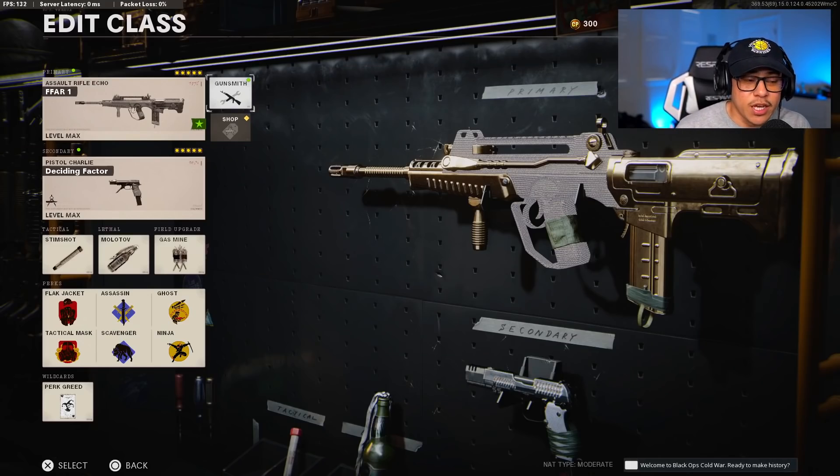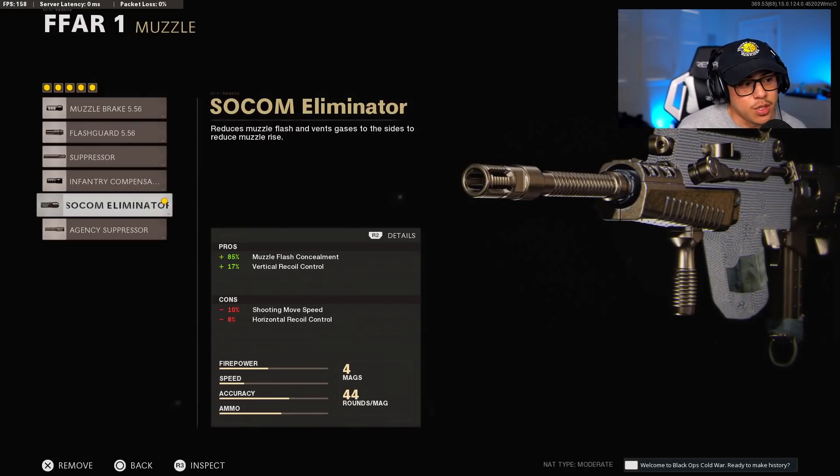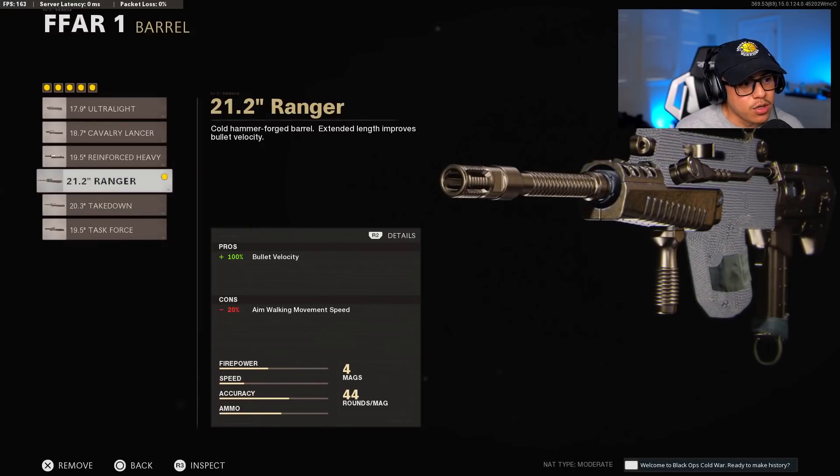I'm going to give you two recommendations for how to outfit your FFAR1 — a 5-attachment setup and an 8-attachment setup. For the 5-attachment setup, the muzzle is obviously going to be the SOCOM Eliminator, as it gives the best recoil reduction. The barrel is going to be the Ranger Barrel — the FFAR is just best used within that 38-meter range. Anything beyond that, you're going to have a hard time hitting your target, run out of ammo fairly quickly, and it's just not worth using for extra damage range since it won't be effective at those ranges anyway.